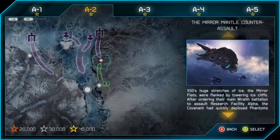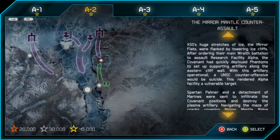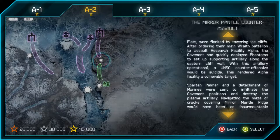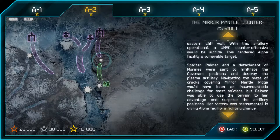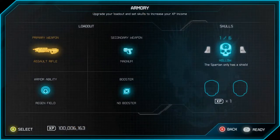A2: The Mirror Mantle — counter assault. X-50's huge stretches of ice, the Mirror Flats, were flanked by towering ice cliffs. After ordering their main Wraith battalion to assault Research Facility Alpha, the Covenant deployed Phantoms to set up supporting artillery along the eastern cliff wall. With this artillery operational, a UNSC counter-offensive would be suicide. Spartan Palmer and a detachment of Marines were sent to infiltrate the Covenant positions and destroy the plasma artillery. My armor ability is a regen field — I'll start with a sword rifle and a magnum, not ideal.